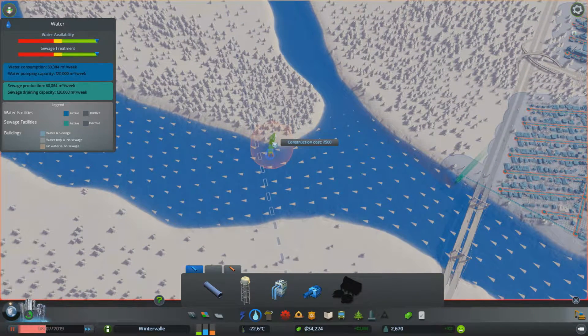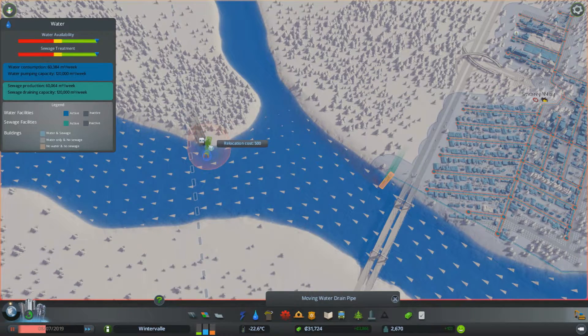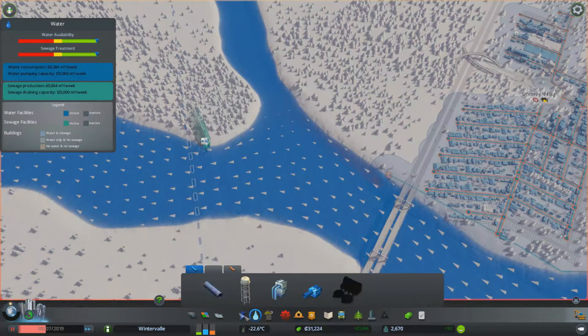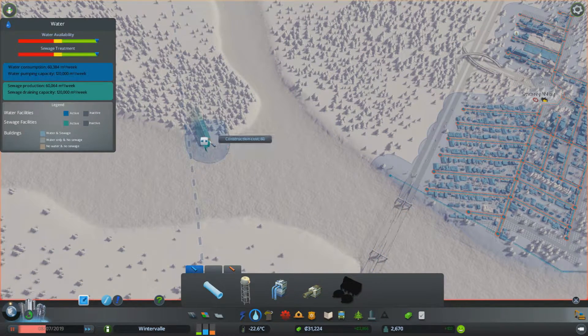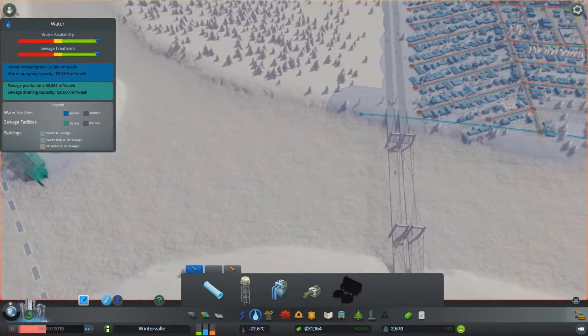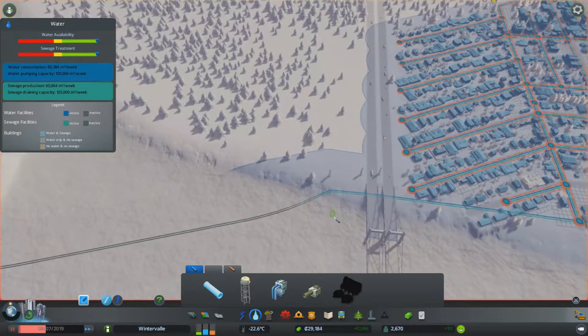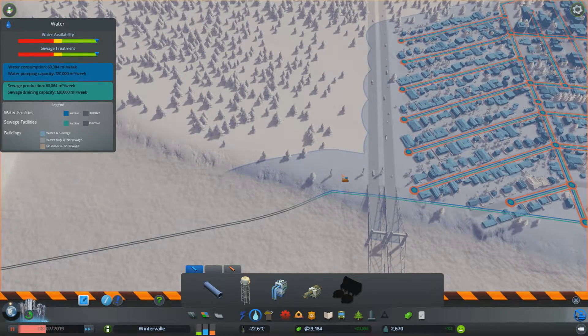Over here with the sewage we can probably deal with moving it over here and have it have its own windmill as well. We want the water to flow that way. We're kind of preparing for the worst — just making sure we have enough to not worry about it. If we have two of each right now and we were at max before, we should be absolutely fine. Let's connect those up — they don't need to be heated water pipes, which is nice.